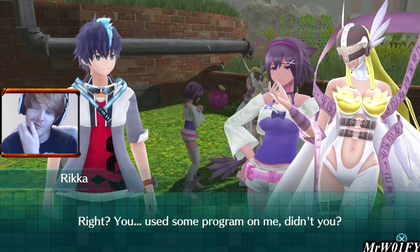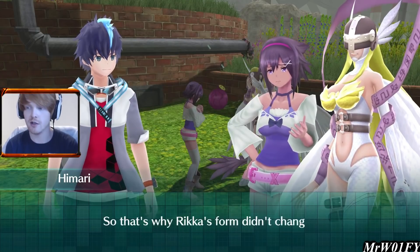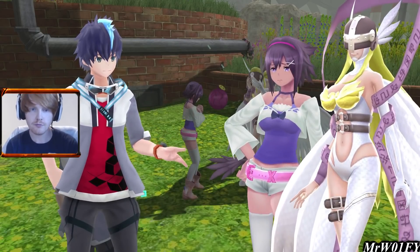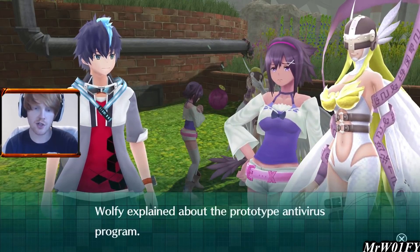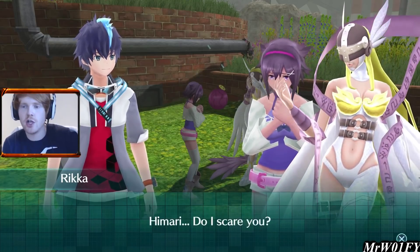Rika asks: you used some program on me, didn't you? That's right Wolfie, you did something just before Rika attacked. We chucked the Mamiro disc at her — the Prototype Antivirus Program. Which means Rika can start changing at any time. Rika asks about it — is it scary the fact that she might turn into a Machinedromon when sitting on the toilet or sleeping? That's kind of creepy. But Himari says what are you talking about — she couldn't be scared of her, Rika's her partner and she cares about her.